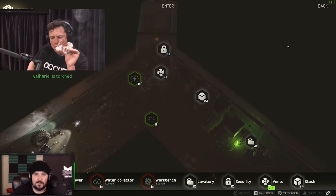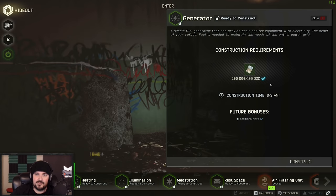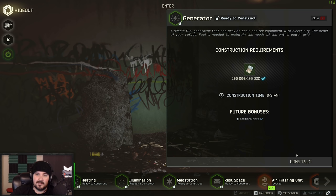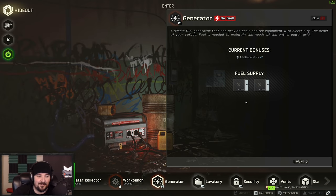Basically it's to the point now where you want to keep everything in Tarkov. A generator is a hundred grand. I'm pissing away all of my starting money — and I just started. See, what do you do, you put fuel in here? Everything needs power.